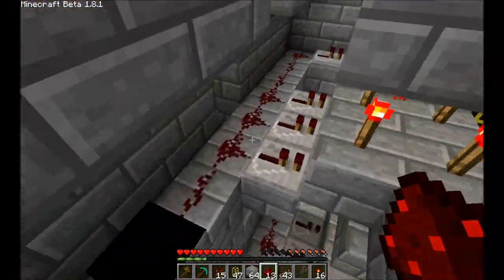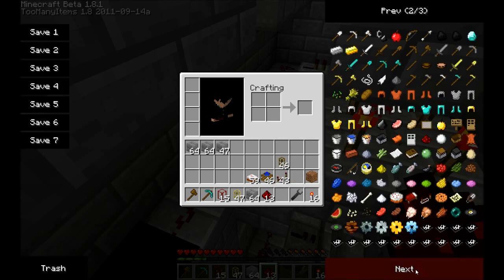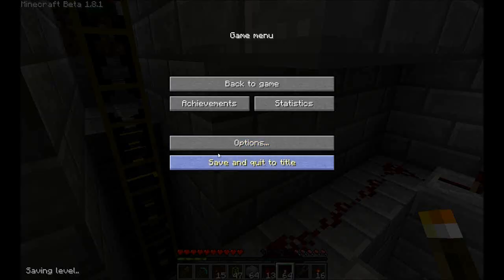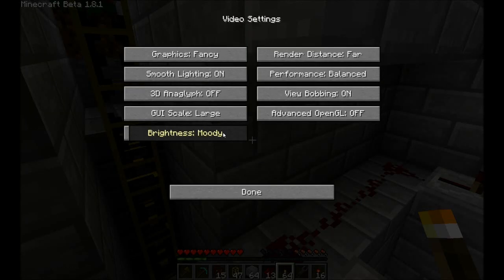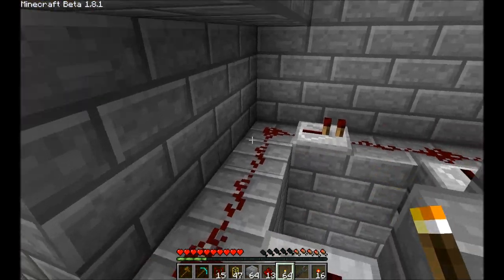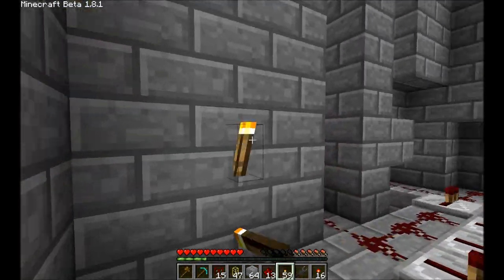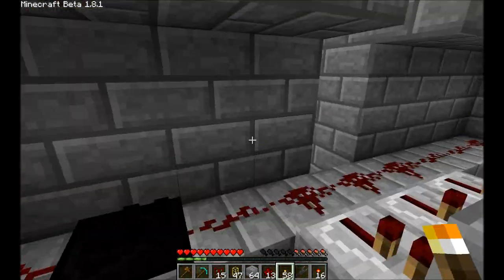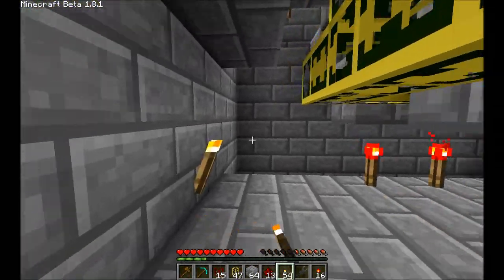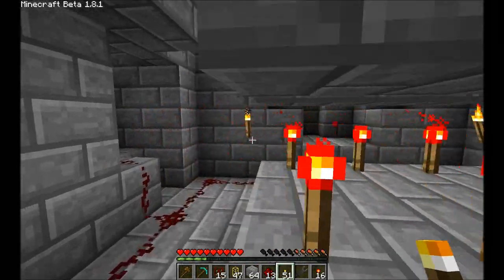There we go. And the last thing we need before we do anything else is some light — it's extremely dark. The only reason it seems bright right now is I have my brightness set to max. A few torches — makes sense when you're working with fuel that you place torches everywhere. Brilliant idea — open flames and fuel. That's a good mix.